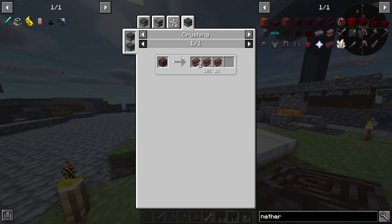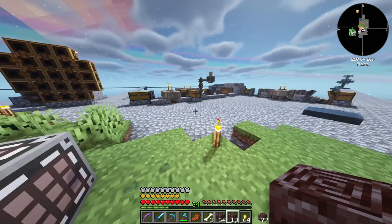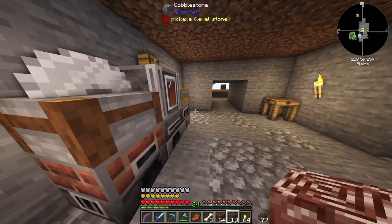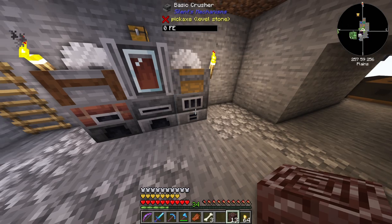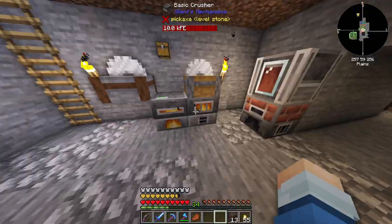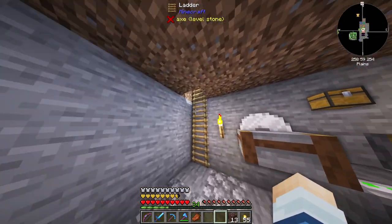I just realized I probably didn't need this much because you can use a crusher and actually crush ancient debris into possibly more netherite scraps. So I guess we'll do that — even though I kind of feel like an idiot for gathering so much. Granted it was automated, but whatever. We could throw this in the crusher, power our system, and we'll be good to go. So we have our crusher processing our ancient debris — we might run out of fuel soon, but we'll figure it out as we go.